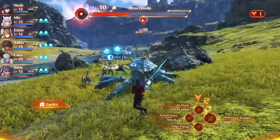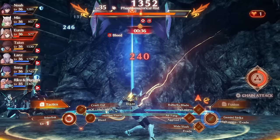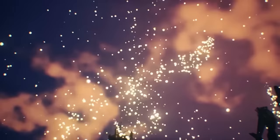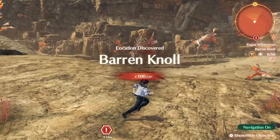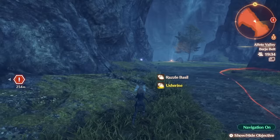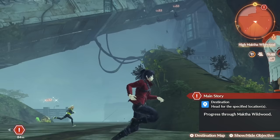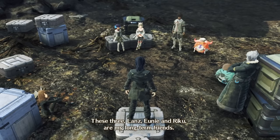Since the release of Xenoblade Chronicles Definitive Edition a few years ago, I have thoroughly enjoyed playing all of the games in the series — except for Xenoblade X, I haven't quite finished that one yet. Xenoblade Chronicles 3 is the latest entry in this RPG series, taking a refreshing new direction while also incorporating many quality-of-life features from Xenoblade Chronicles Definitive Edition. This story follows six soldiers — Noah, Mio, Lanz, Yuni, Taion, and Sena — from opposing nations at war: Keves and Agnus. They embark on an adventure to the legendary city and uncover the truth of their world.